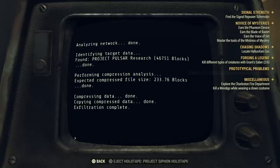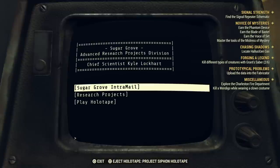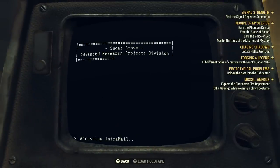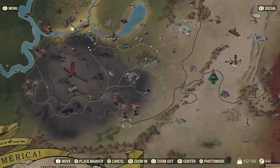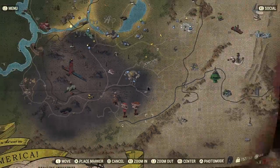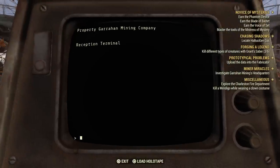We've pretty much sorted Prototypical Problems. We need to bring this data back to the fabricator, but not just yet — there's still one part of the puzzle to do: Chasing Shadows. We need to locate some kind of hallucinogenic gas. Down here are the houses on stilts I was thinking of — there's a key card you can get just north to access that. Check the card in the top right for my playthrough of this area.